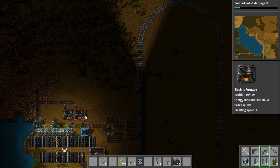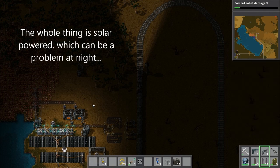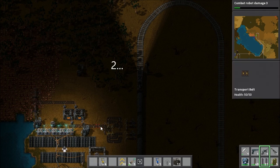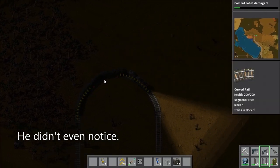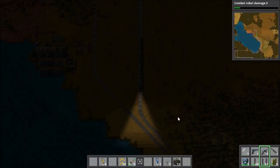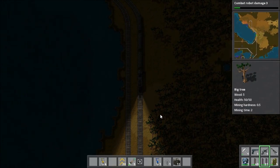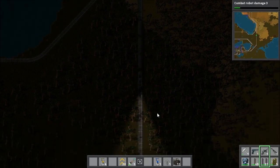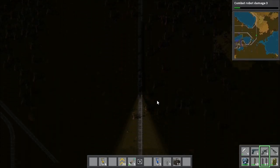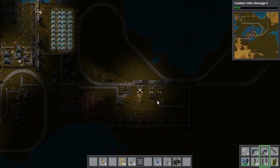We have smaller processing facilities because we still have a very good copper mine back at the main base. That's filled up the middle carriage there with copper and now we're off back to the main base. I love the trains. It's all automatic as well — it just goes on its own. Okay, here we are in the main base.